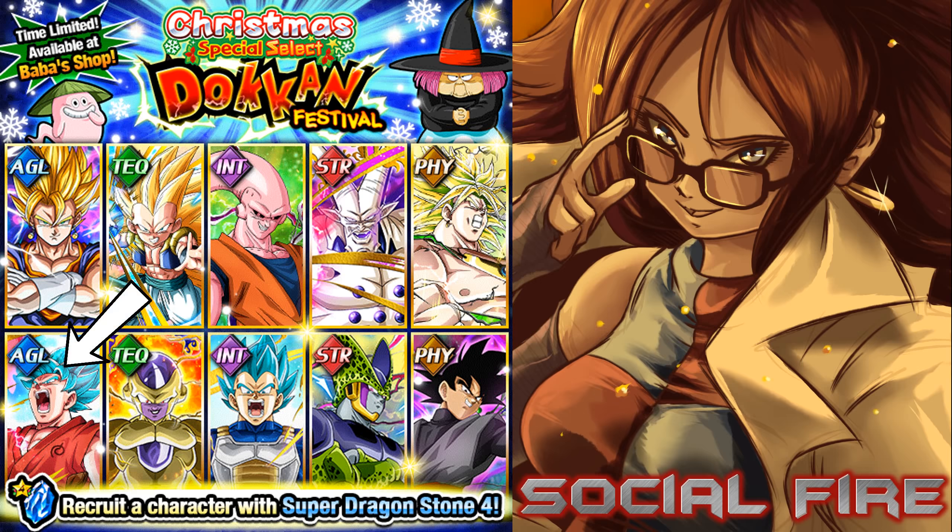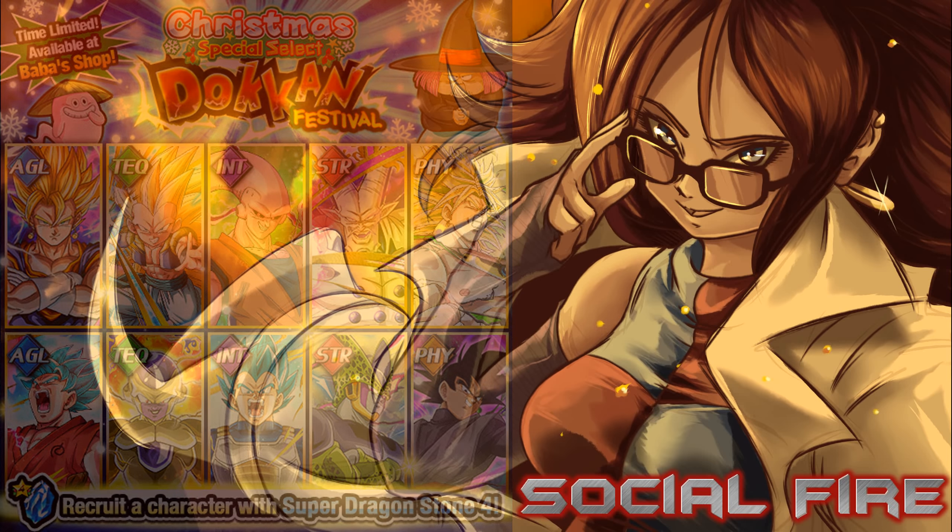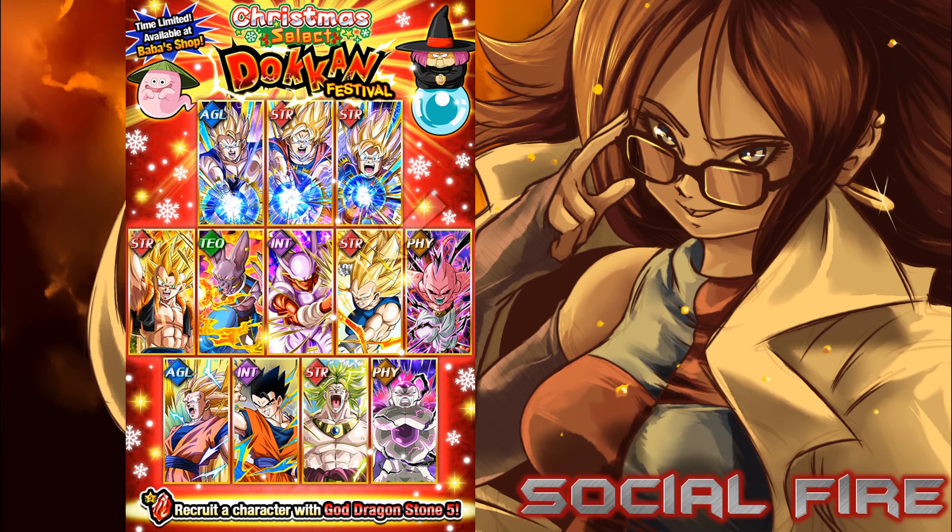My second honorable mention would be the Kaioken Blue Goku. It's rumored he'll be receiving an EZA at some point, though nothing has been confirmed yet. He does have good links and could be a good option for a Realm of Gods team. His passive skill, although a flat increase, still provides 20,000 to attack — equivalent to a 140% increase at rainbow. He also gets plus 10,000 to defense from his passive. The main drawback is that he sacrifices 7% HP for every super attack performed.